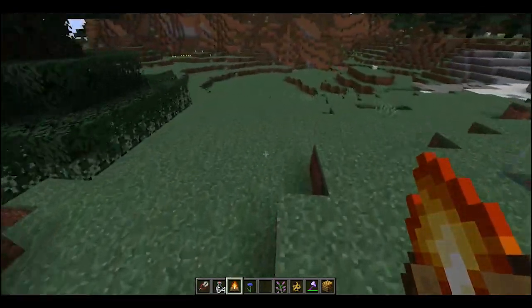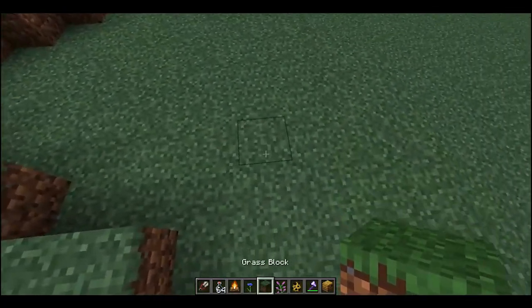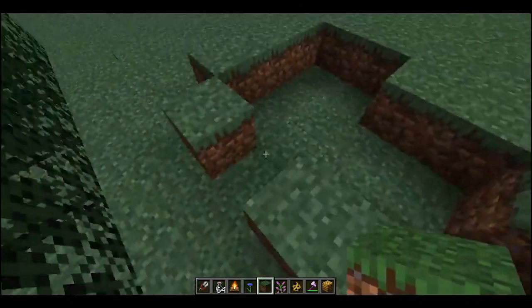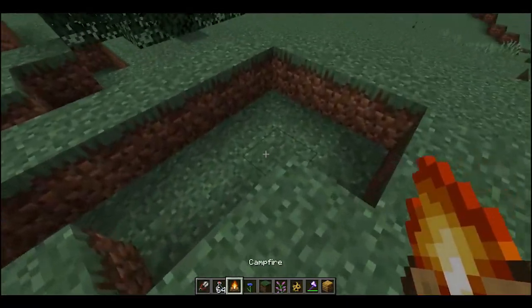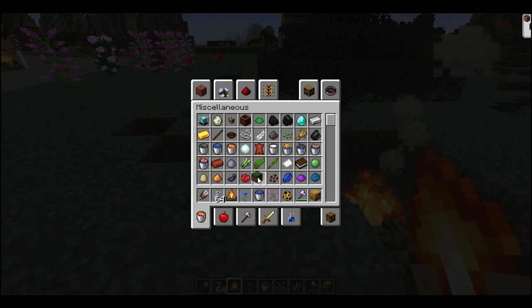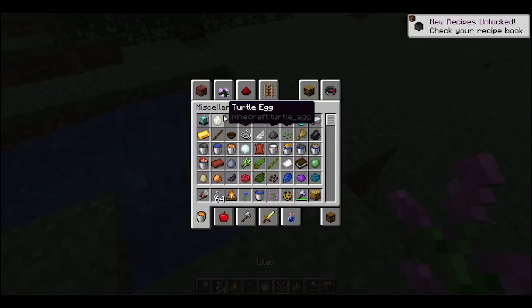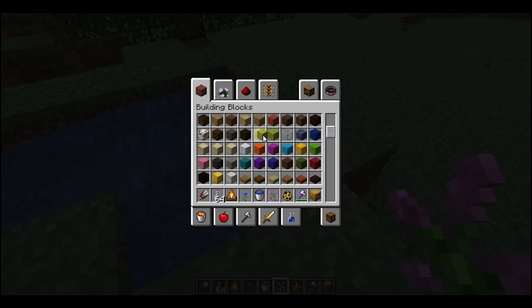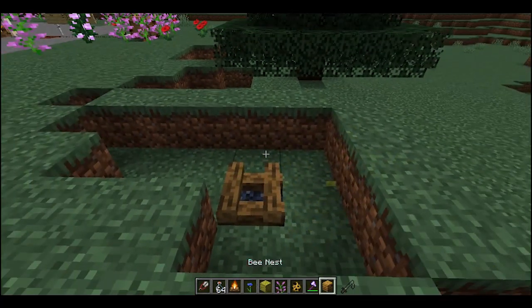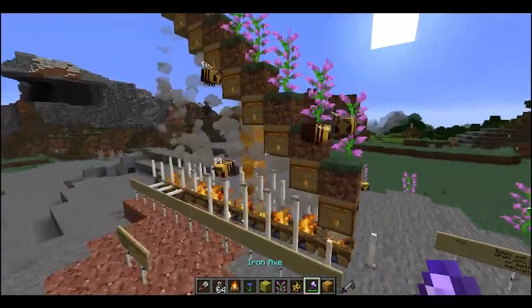We're going to find a nice low area here. I need some blocks just to keep the water from escaping. Then we want our campfire right there. We need a bucket of water right there to put out the campfire. And then we'll need a sponge down here — a nice dry sponge to soak up that water. I'm going to just grab one of these real quick.